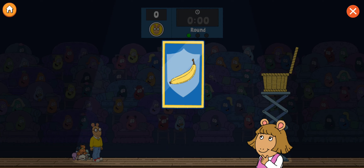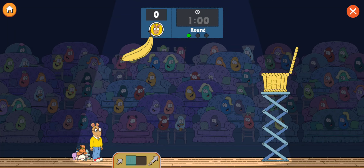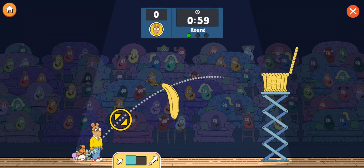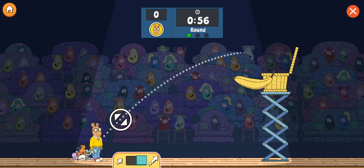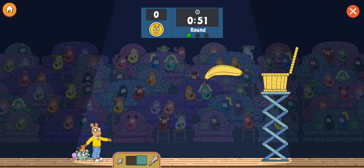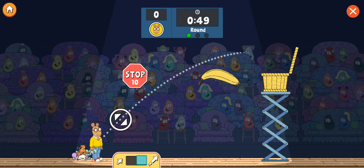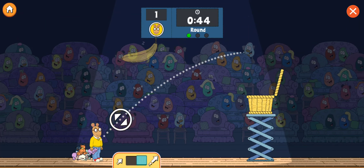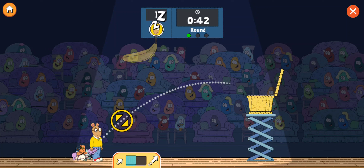Tap and move the aim control to change your aim. Once it's aimed how you want it, tap Arthur to throw. Now the basket is even higher. Tap the power control to switch to high power, then use the aim control to aim your throw. Once it's set how you want, tap Arthur to throw. You got it!